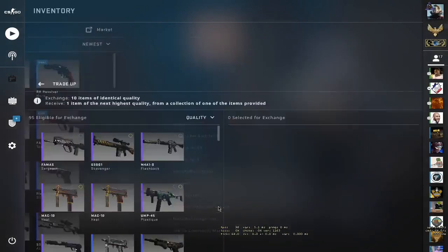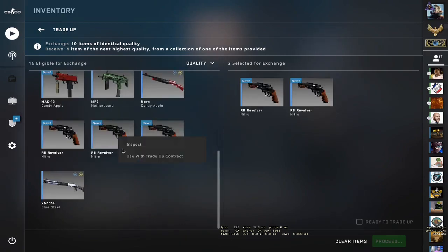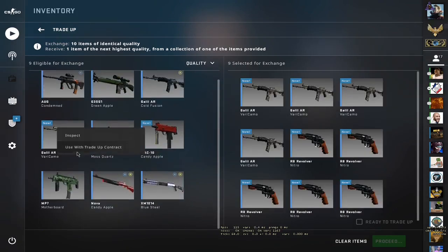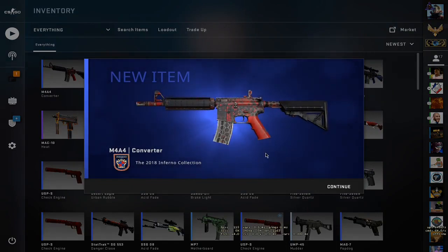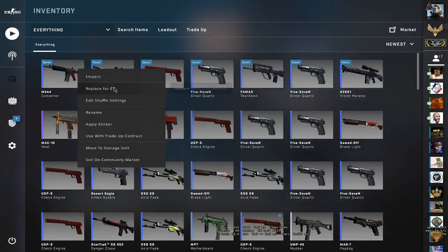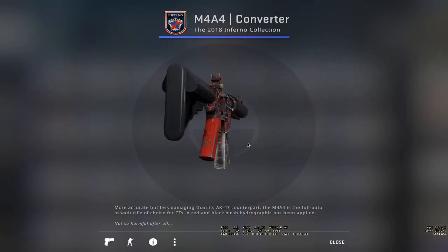Okay guys, we bought one more set of 10 inputs for the trade-up. Let me find them — revolvers: two, three, four, and five; five Fluvery Camos. Papa Bless for the M4A4 Converter. I'm gonna close my eyes for it. Oh my god — you see guys, I've been doing it all wrong this whole time. I should close my eyes and pray for the M4! Finally got the M4A4 Converter — not bad, not bad. I love the skin a lot.